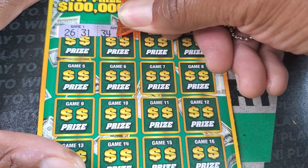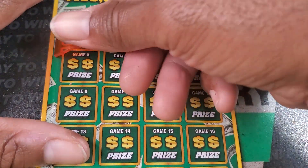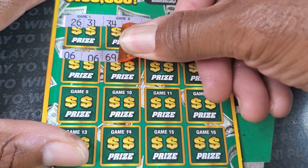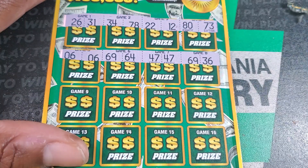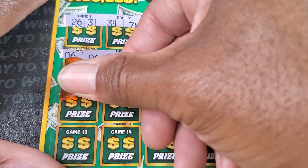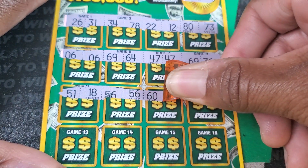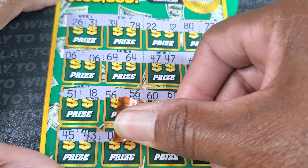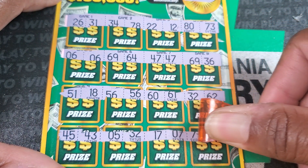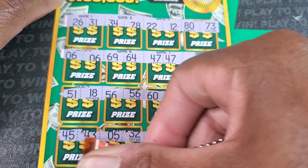Looking for two identical numbers or a symbol — a symbol would be great. We got two identical numbers! We got another one, so we got two up there — at least 20 bucks coming. Let's keep going: 51, 18... we got 56 and 56! Looks like we might be on our way to a $50 win. We got 71 and 71! Let's see if we can get one more.